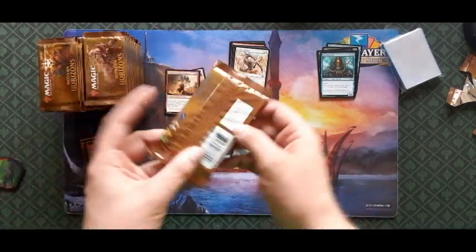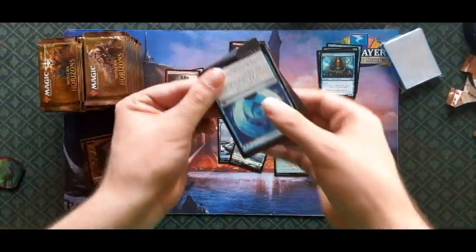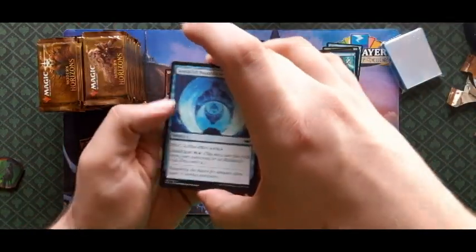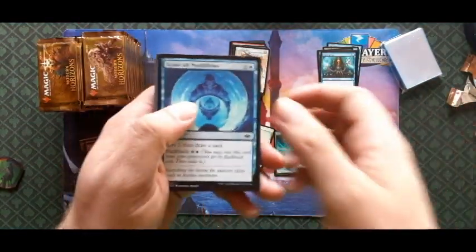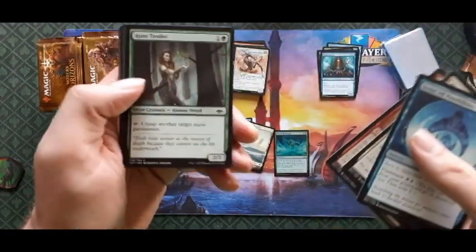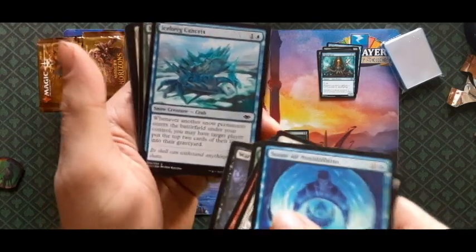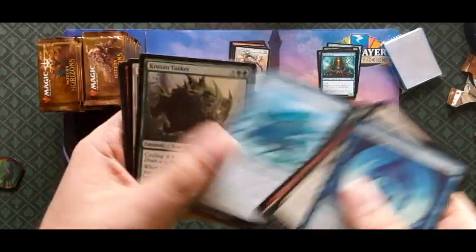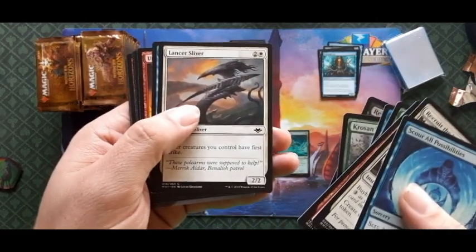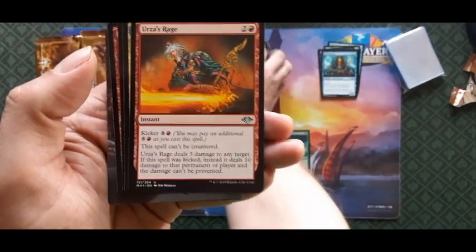Next pack — oh man, I love drafting Modern Horizons. It was a great draft set, I tell you what. Scour All Possibilities, Recruit the Worthy, Sand Sprinter, Rhyme Tender, the Witch — that's a good draft card right there. Tusker Executioner, Lancer Sliver, Wind Caller, Avon, and our first uncommon is Urza's Rage.